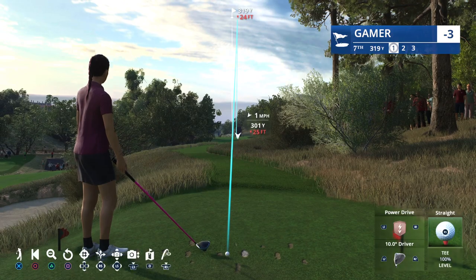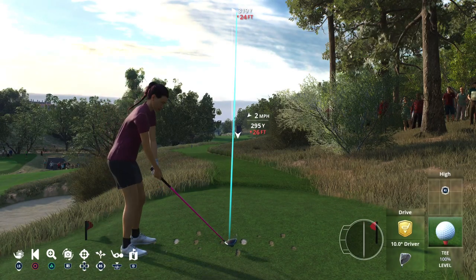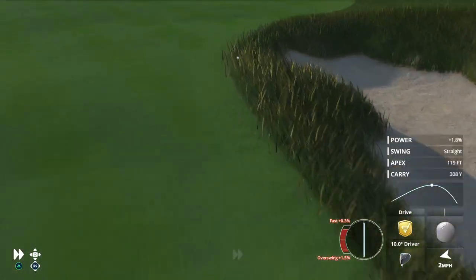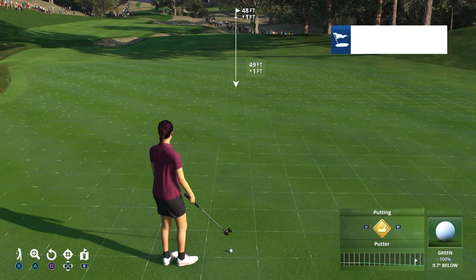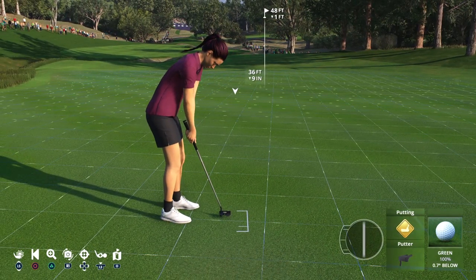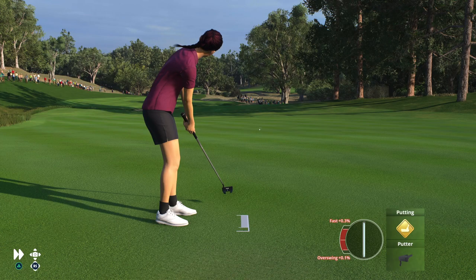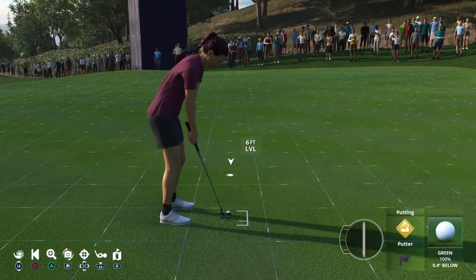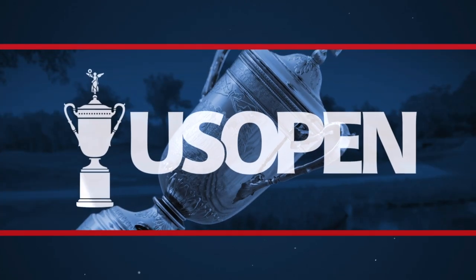Turning south, we come to as long a par three as you're going to find in major championship golf — the seventh hole, checking in at a full 284 yards. Oak trees lining this secluded section of the golf course, and players will have the option of landing their tee shots shy of the green on the short grass and running them onto the putting surface. That's going to be on the putting surface and the birdie looks straight ahead. Can't take cuts that length for granted, but that's in for par.